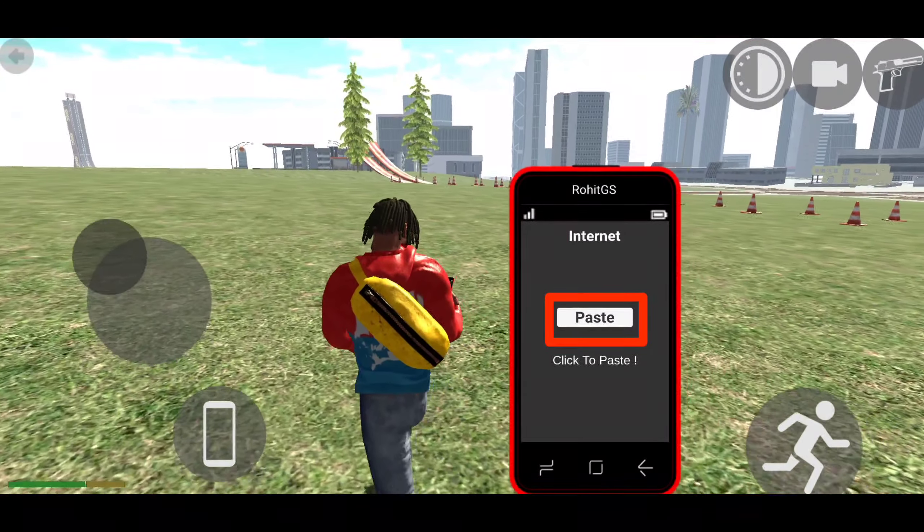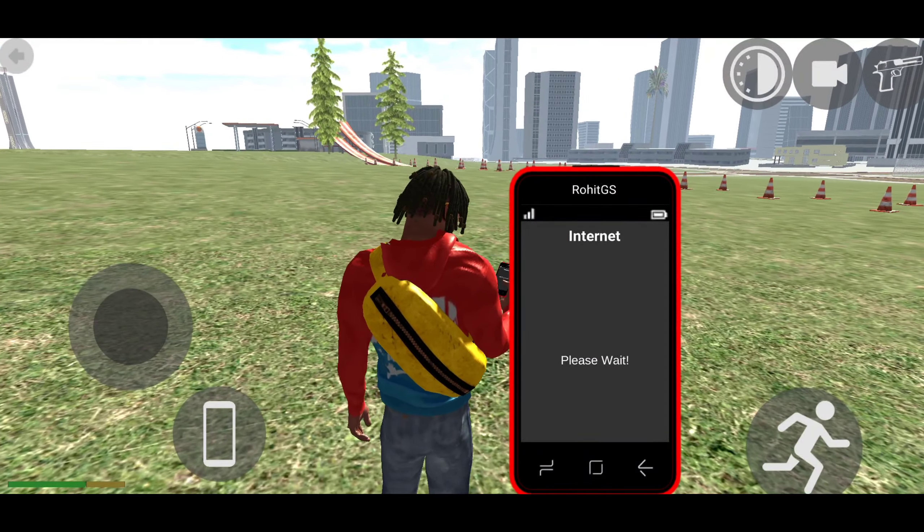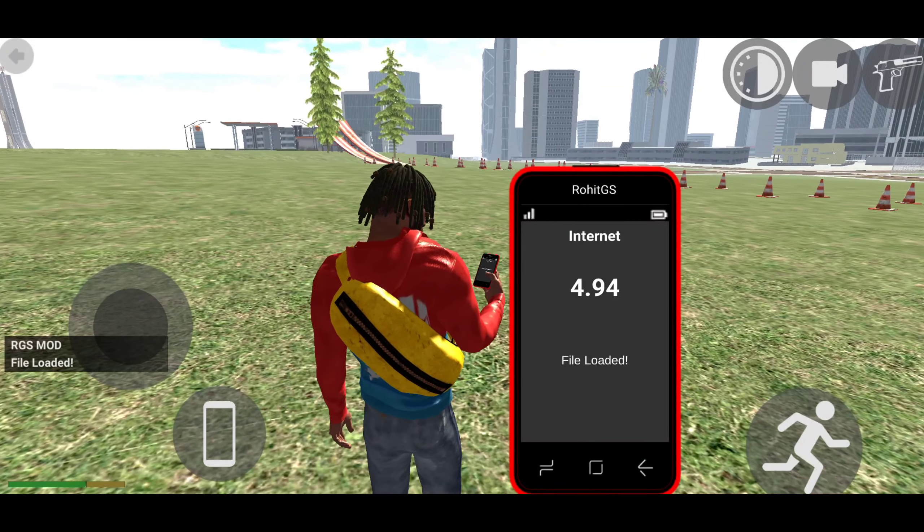Yahan par internet wale option mein aapko simply link paste karo. Dekho aapko file loader aa jayega, phir apna game open karo aur location par pahunch jaao.